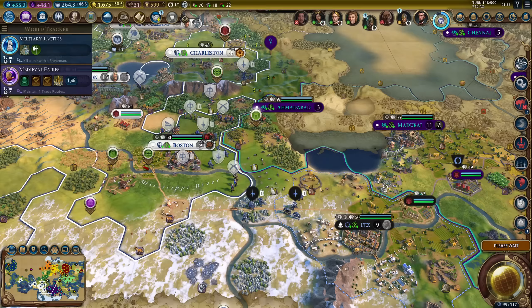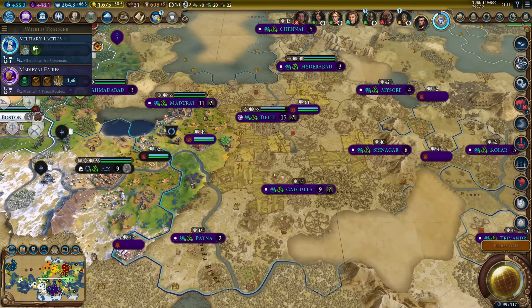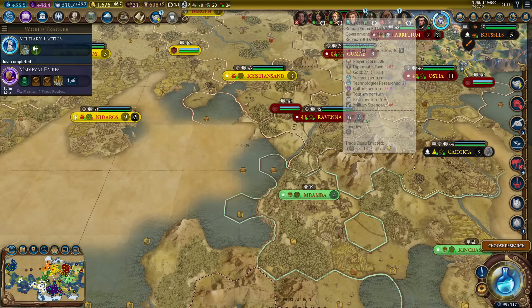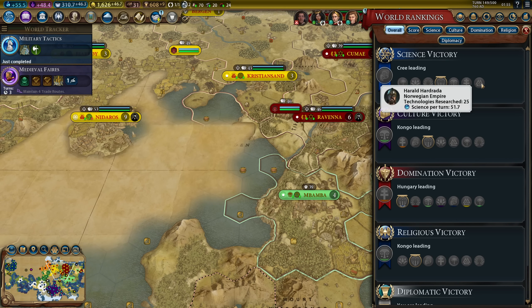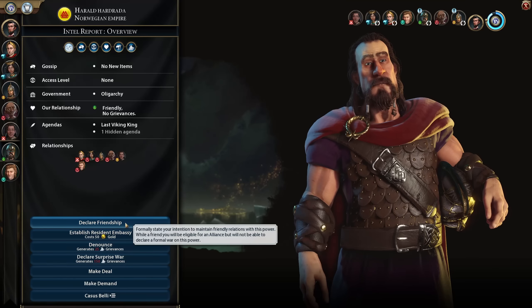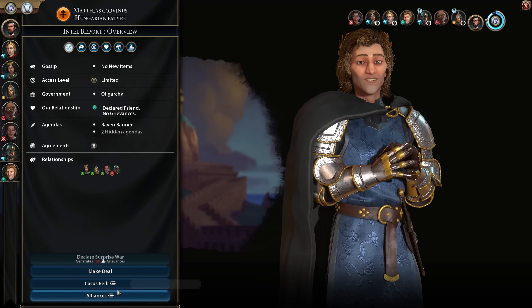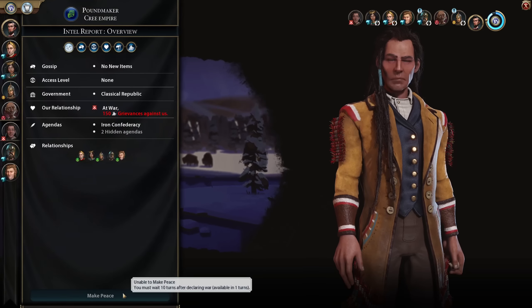Where is Gandhi's actual capital? It's right here - not very far away. I will renew most of my alliances: research alliance with Congo, cultural alliance with Rome, military alliance with Norway, and economic alliance with Hungary. Four alliances - that will do. Can we peace out with Poundmaker? Not yet - one more turn. Next up: obviously metal casting. And I forgot to get this builder down here.